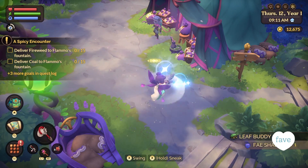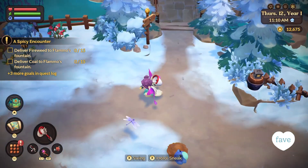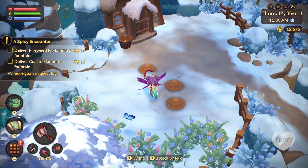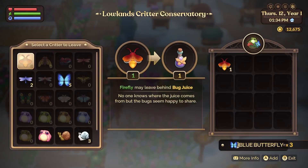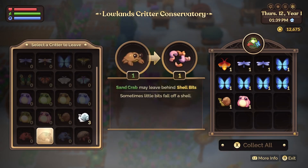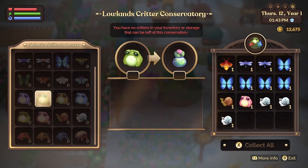Favorite number 4 is bug catching. I love the mechanic — it's super satisfying. All the 3D models for the critters are super cute, which makes you want to catch them all. I really enjoy the Critter Conservatories as well; it gives me a reason to keep going out into the world to catch even more critters and get those materials that are really needed for a lot of crafting recipes.